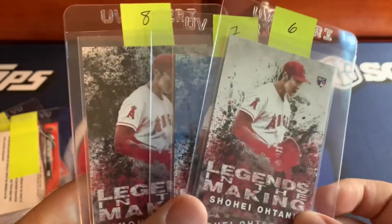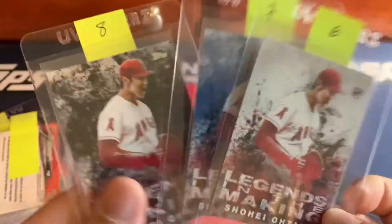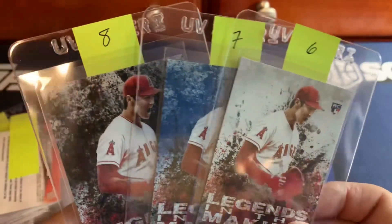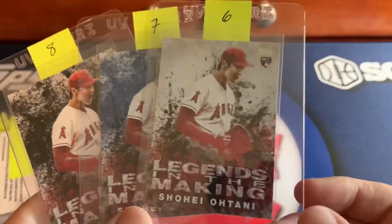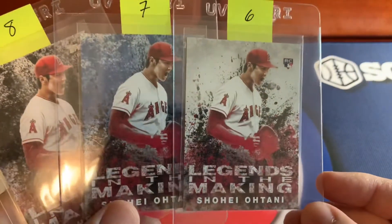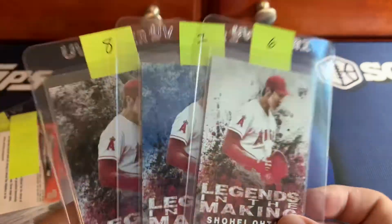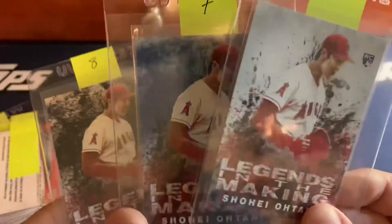These three right here — the base, the blue, and the black of the Legends in the Making — they all look perfect. The centering is great on all of them, the corners everything looks great. I'm thinking this will be 10, 10, and 10.